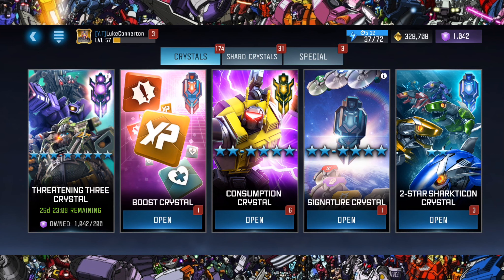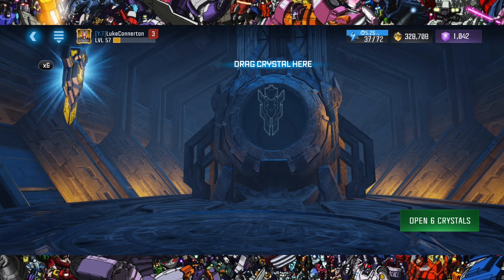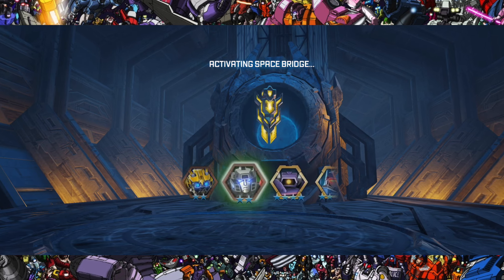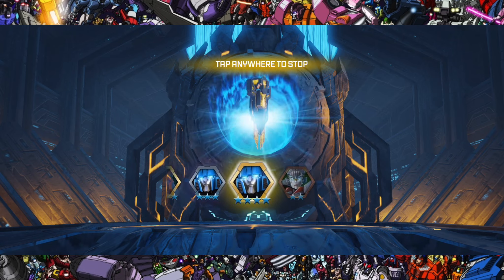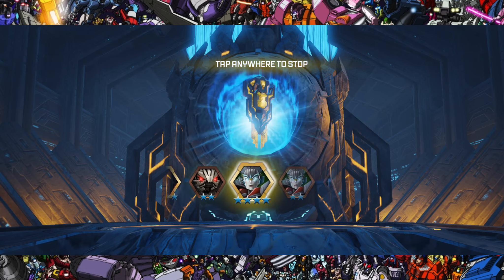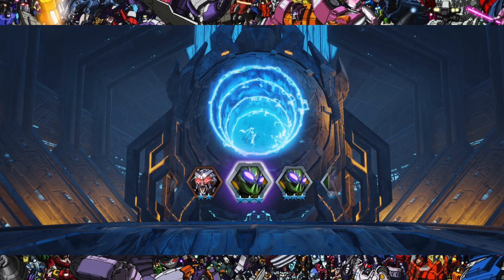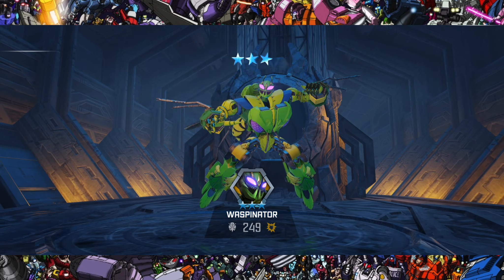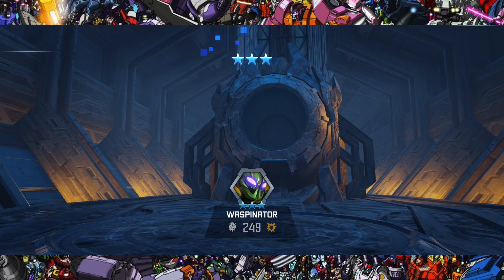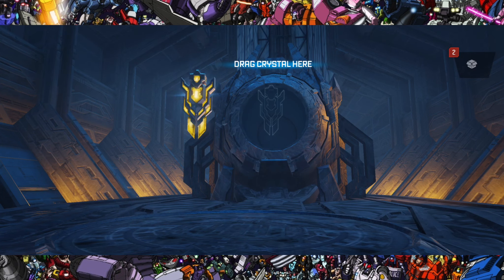Let's start with the consumption crystals and hope to get a four-star at least. Let's see what we get from the first one — drop the first one in. Hopefully our luck can be better than the last few videos because we haven't had that much good luck in a while. We start off with a three-star Waspinator — that's not bad at all, I'll take that. A three-star is better than a two-star and we get the four-star shards as well.